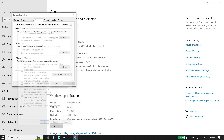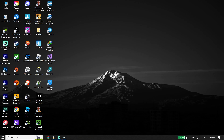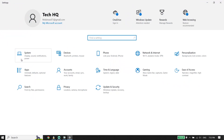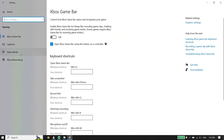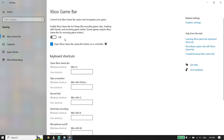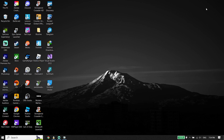If that didn't work, for the second solution type 'Settings' in the search box and open Windows Settings. Go to Game Mode and turn it on. Then click on Xbox Game Bar and make sure to turn off Xbox Game Bar. Note: if you play Starfield from the Xbox app, turn on Xbox Game Bar; if you play from Steam, turn it off.